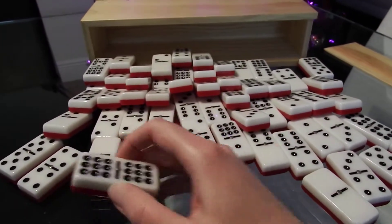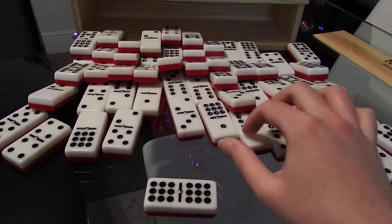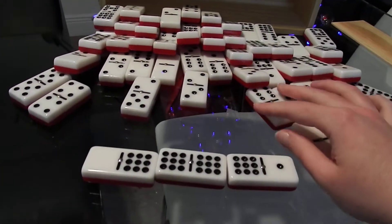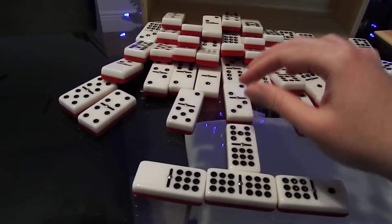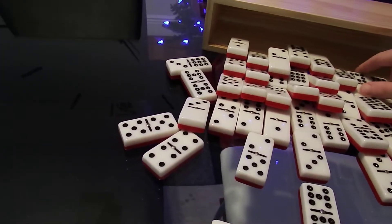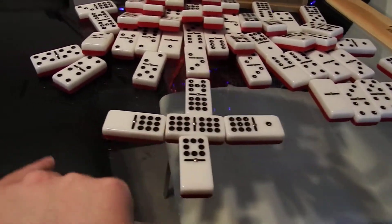When you start a Domino game, you have to throw out a double piece, like so. Then other players just have to match it. At the start of the game, you can form a line, or you can make four lines. You can put the pieces this way or that way.